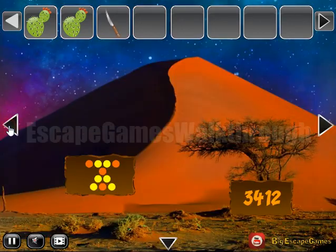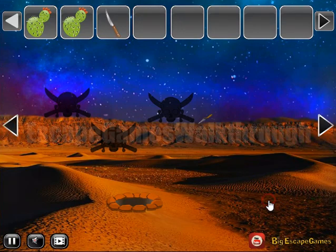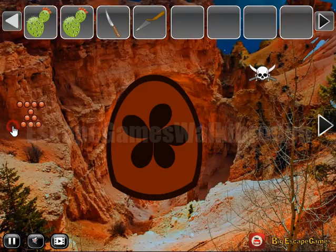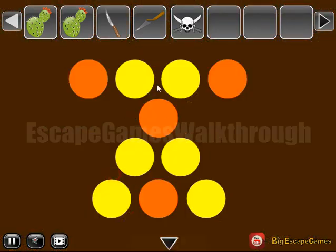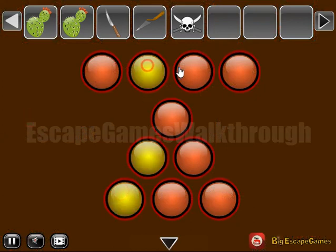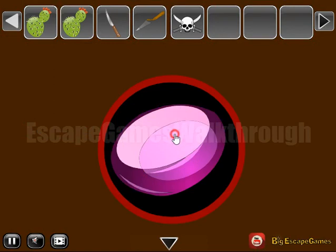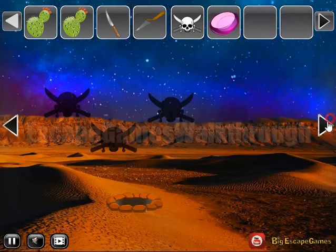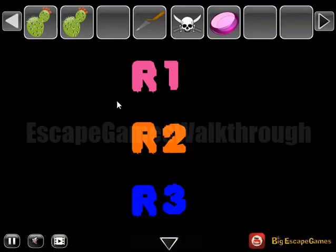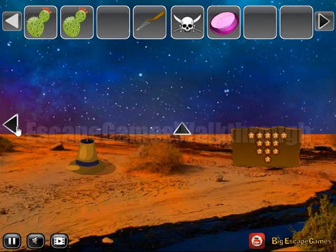And also here's a knife to take. Going to the left, one more knife to take. Here we can use nothing. Skull and this hint of orange and yellow circles — repeat it here on this place like that. That's done, and we've got a kind of gem. Going backward, now let's cut this head and get the colors. These colors we will use a bit later.